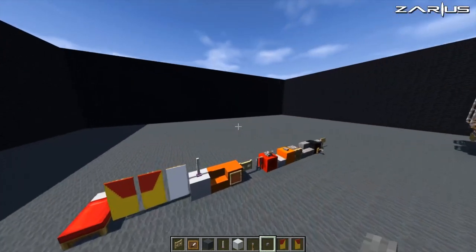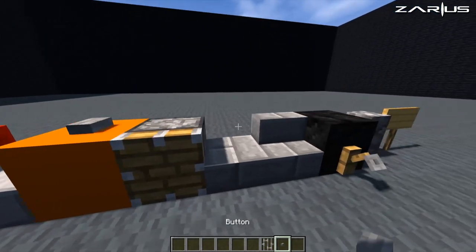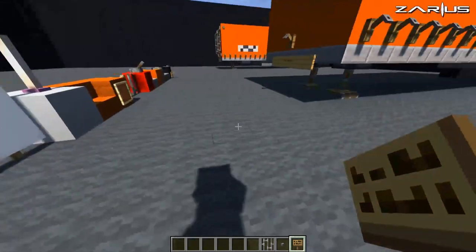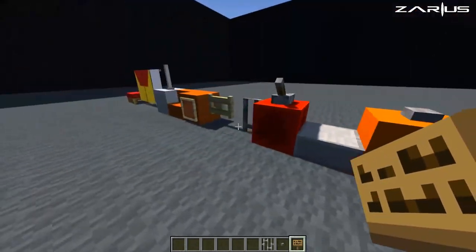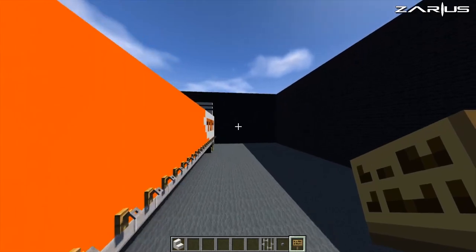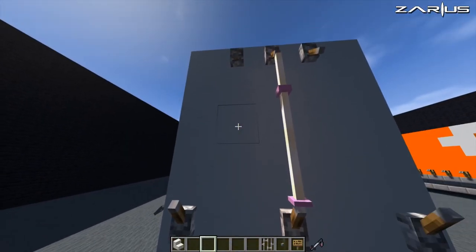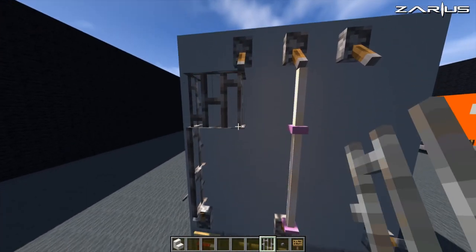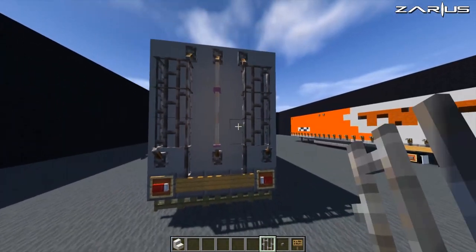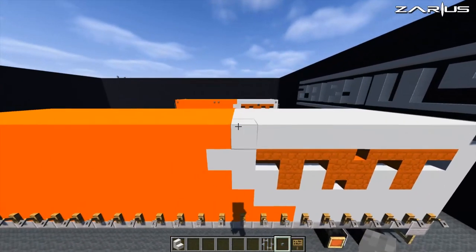We're going to run all the way down the bottom again and grab our next side of blocks: iron bars, more buttons, and some extra signs. Back down the end we go — place our signs in, grab our iron bars, run them all the way to the top and back down again, and one down here brought all the way up and back down again. Beautiful.